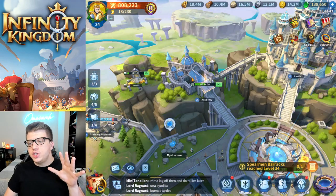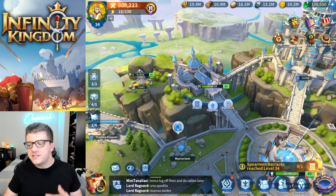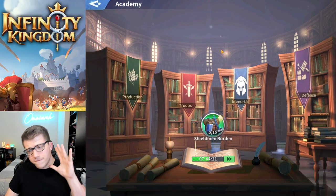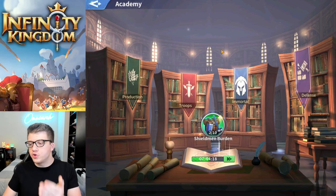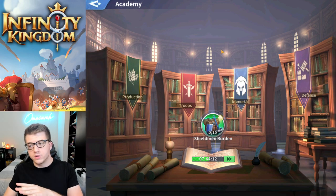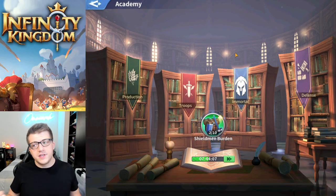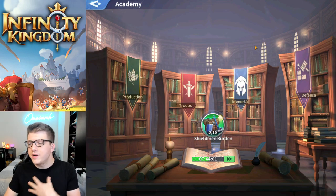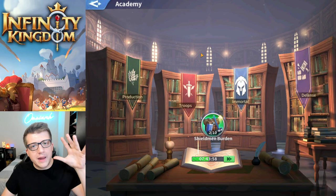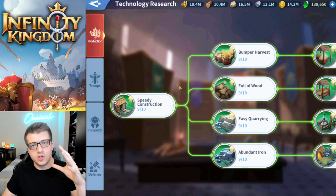The next tip has to do with your academy and your Lord talents. First, the academy — this is where you do your research, and there are four different classes: production, troops, immortals, and defense. The main ones to focus on are production, troops, and immortals. Defense is important, but if you're offline and someone hits your city in the early game, they're going to destroy it anyway. So come back to defense a little bit later.